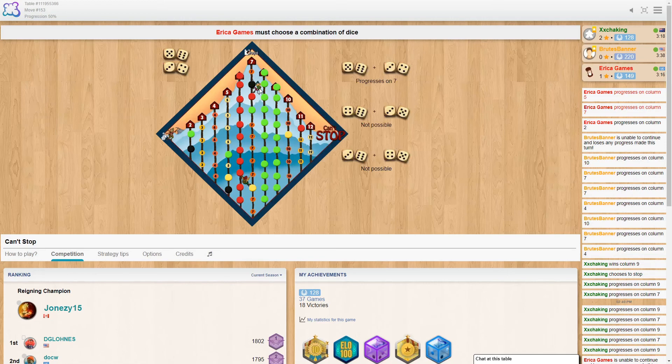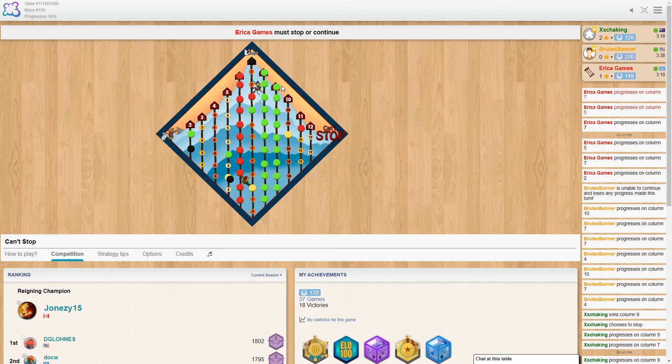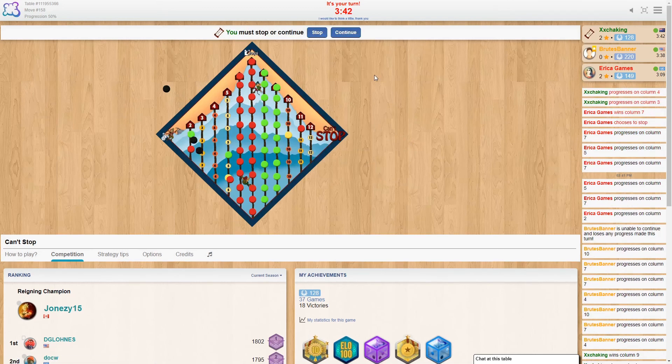Erica Games looking good on the seven - please, she can't get that seven, otherwise it'll be two each and it could go either way. Erica's on this two as well. And look at that - Erica's got the seven. Surely she'll stop here now. Yep, yep, yep - it is neck and neck, two each.